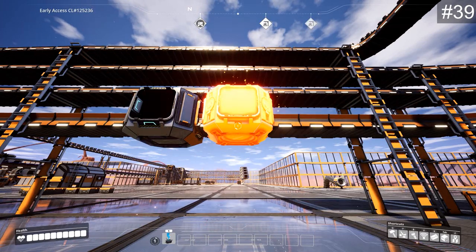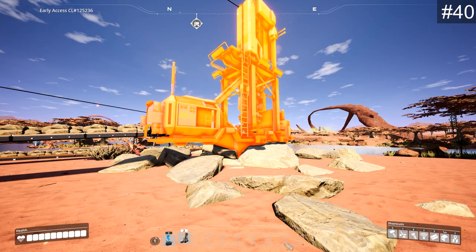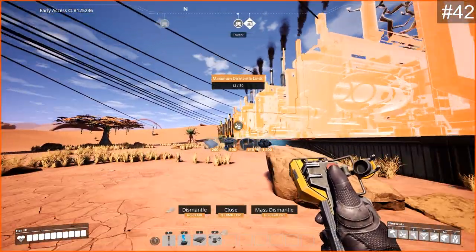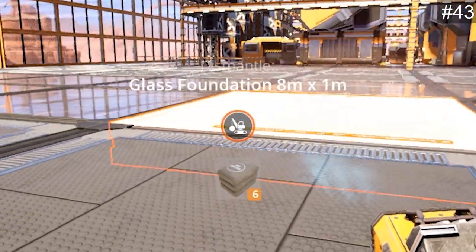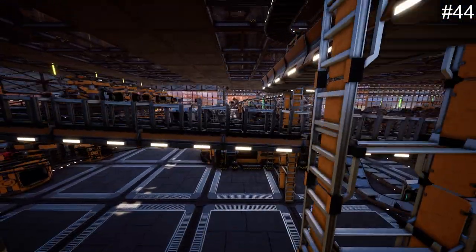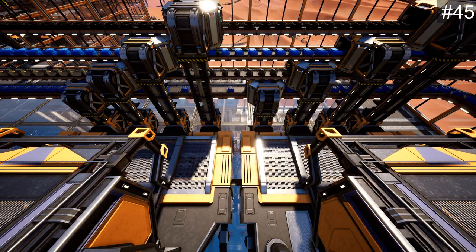Splitters and mergers can be placed directly on belts or at the end of belts, in addition to placing them on the floor. Belts, power poles, and miners can be upgraded without demolishing the old ones. You can clip splitters and mergers through power poles. You can easily count buildings with the deconstruction menu while selecting up to 50 buildings — be careful not to delete them by accident. You can see what is in a storage container or being produced in a machine from quite far away using the deconstruction menu without even opening them.